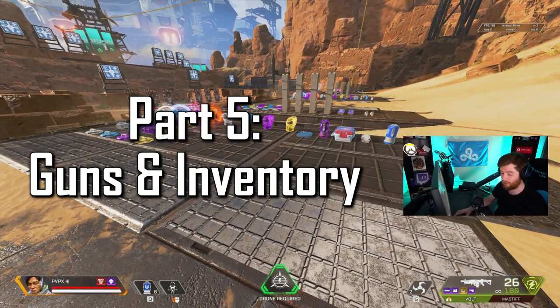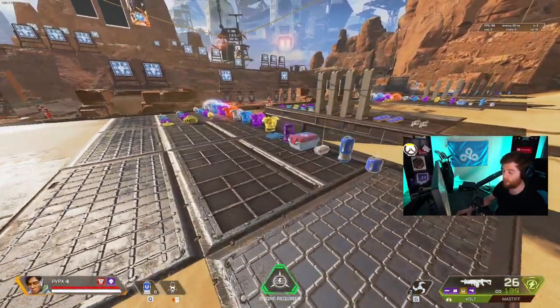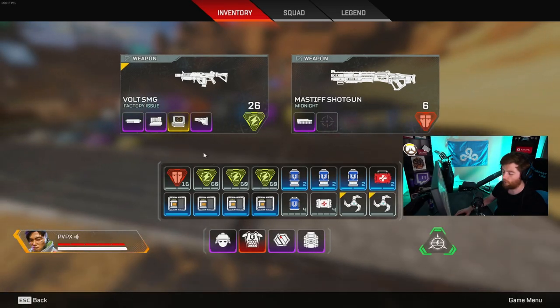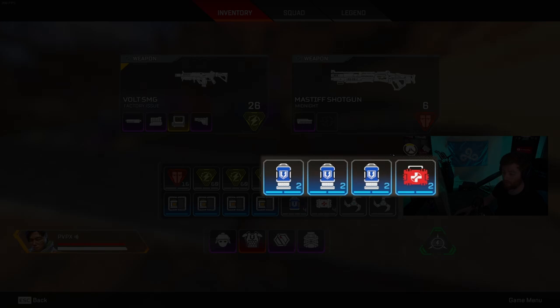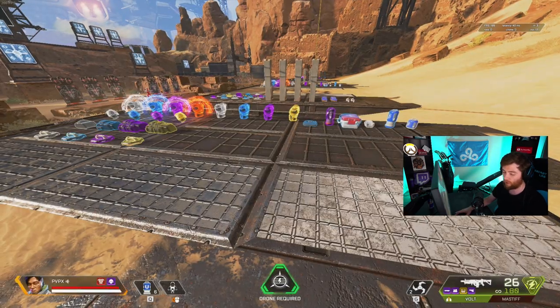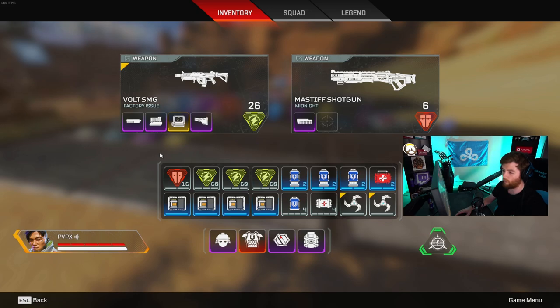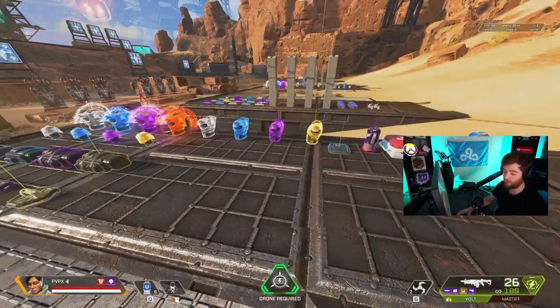For inventory, practicing your looting and knowing your end-game setup helps a lot in ranked. With the guns I recommended, carry four stacks of ammo — one for your shotgun and three for your main gun. For batteries, carry up to six because they're very good for in-combat heals. For med kits and syringes, one stack of each. Always pick up every Ultimate Accelerant you see with Crypto — it takes a long time to build EMP, so if you EMP and another squad comes in, you can pop two accelerants quickly and have another EMP ready.